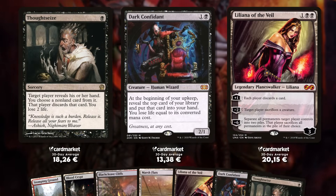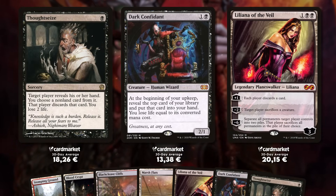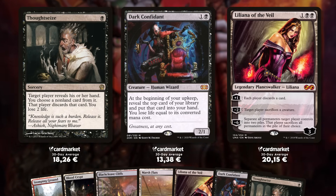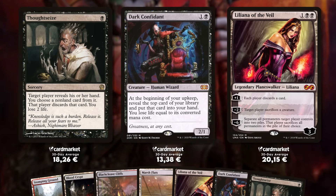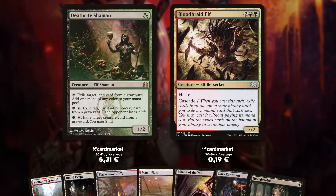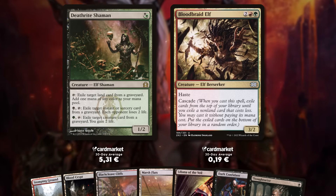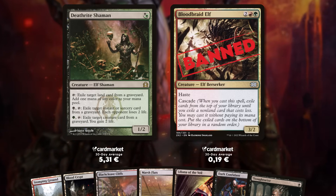My hand does exactly what Jund does — Thoughtseize, Dark Confidant, Liliana. I love this deck. I played Jund for a long time; I played it at PT San Diego 2012. Fun story: at that PT, I did not play Deathrite Shaman — the card had just been released. Back then we didn't have as much information; I just played Kitchen Finks. A few weeks later, I won a PTQ with a very similar list with Deathrite Shaman and Bloodbraid Elf. The Bloodbraid Elf got banned soon after, and then Deathrite Shaman a little later. So I'm really excited to play Jund in this tournament.